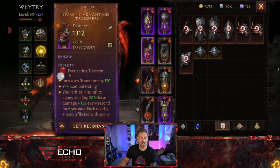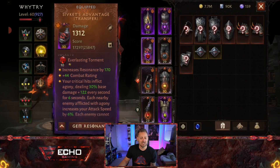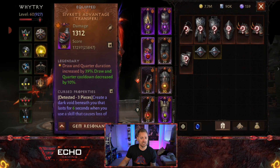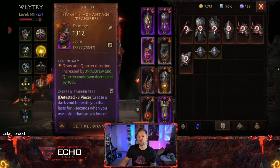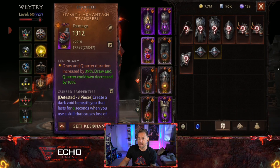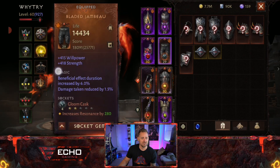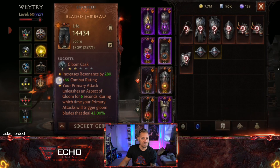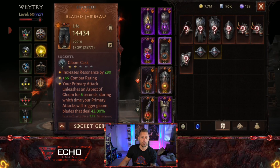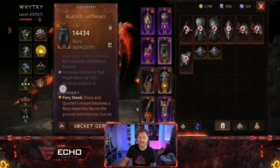Rank 10 1-star gem Everlasting Torment in Civikit's Advantage inside of this one. The Legendary Essence being utilized here increases Draw and Quarter duration by 39% and the cooldown is decreased by 10%. Bladed Jambu has a 2-out-of-5-star Rank 4 Gloom Cask gem — the first 5-star gem we're seeing, and it's at a low level.